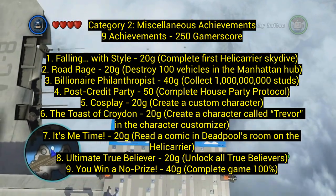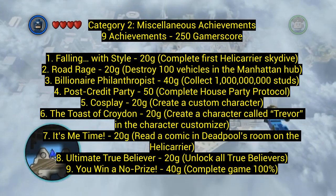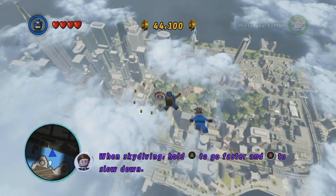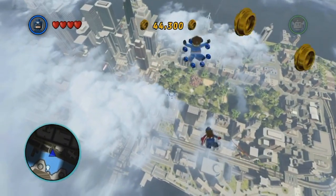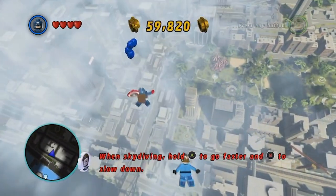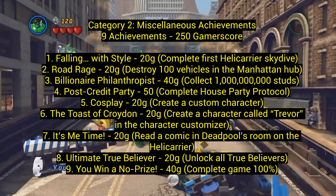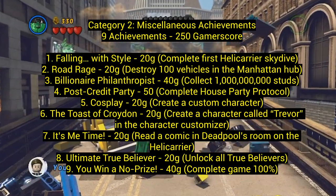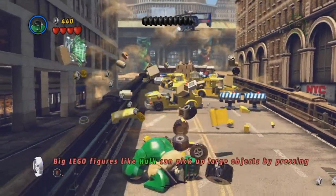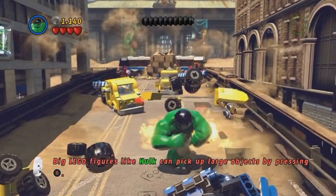Number one: Falling with Style, 20 gamerscore — complete the first helicarrier skydive. When you're on the SHIELD helicarrier, you can go to a little area on the edge and then skydive. First time you do it, you get an achievement. Number two: Road Rage, 20 gamerscore — destroy 100 vehicles in the Manhattan hub. You're in this huge version of Manhattan in New York City, and of course you should use the Hulk to destroy things, but you can use anybody you want.